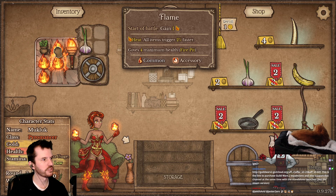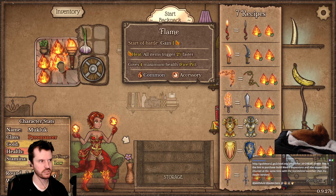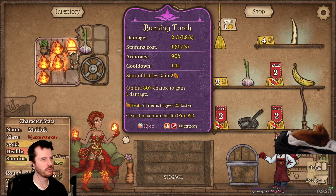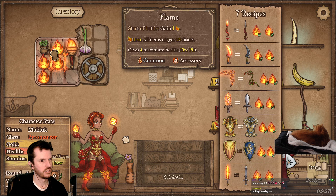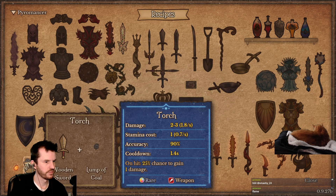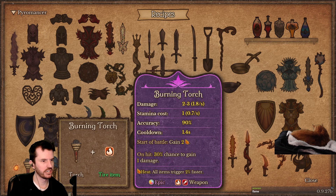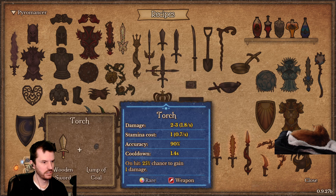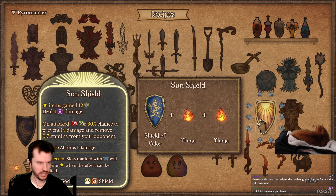Oh what just happened — the torch combined with a flame! I don't even see that recipe on the list. Wait, did the torch combine with a flame, or does the torch just increase in power over time? Burning Torch is torch plus a fire item — okay, so that's what happened. Higher chance to gain damage now, start of battle gain two empower.